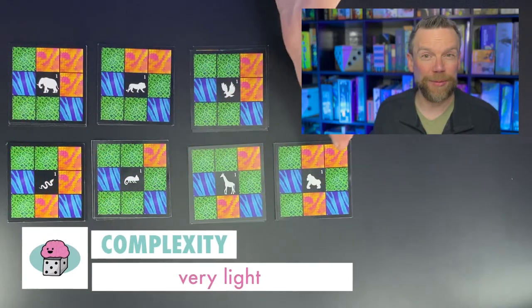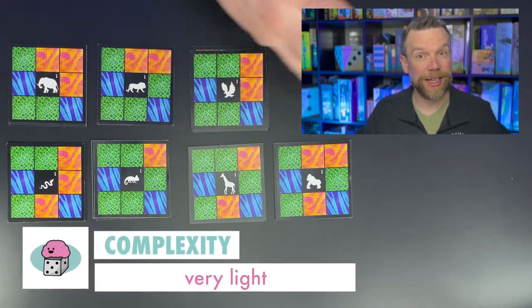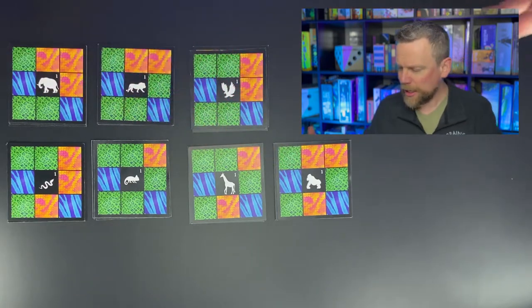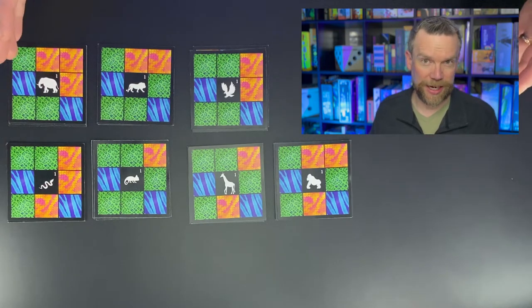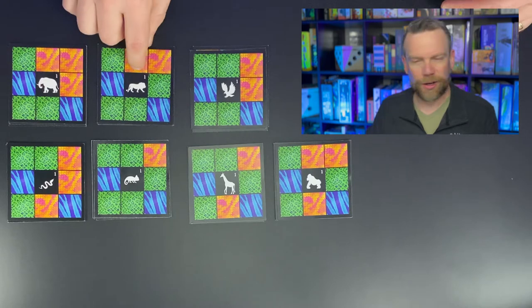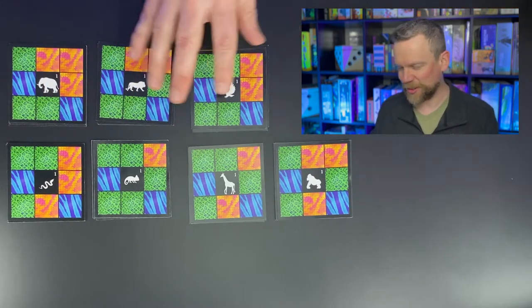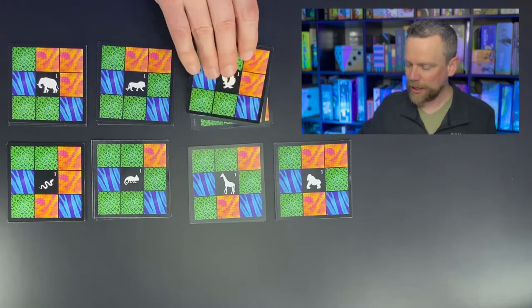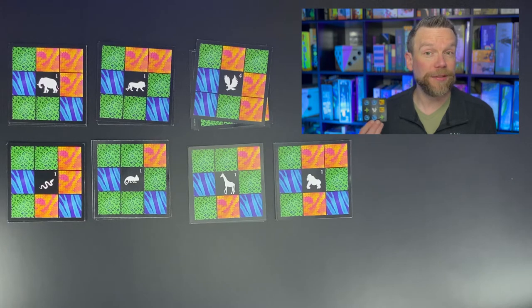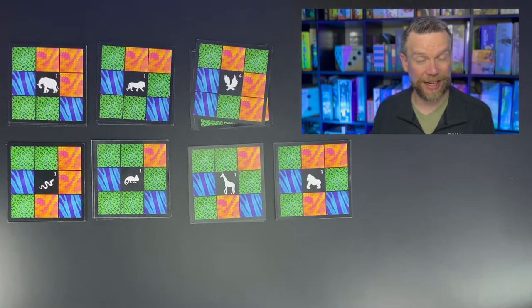Camouflage is a very light game where players are racing to add pieces to a puzzle that keeps changing as they add their cards to it. Each player is going to have a deck of six cards — there are seven decks total in the box. All of the decks have an animal in the middle and animal camouflage patterns around the outside. If you prefer to play with gems instead of animal patterns, the cards are double-sided so you could flip them all over and play that way instead.